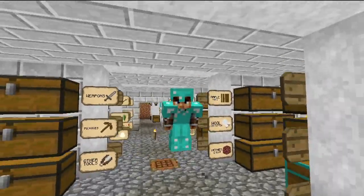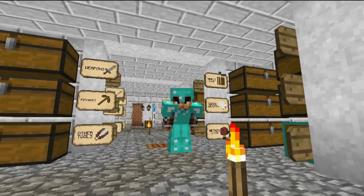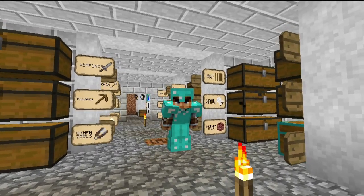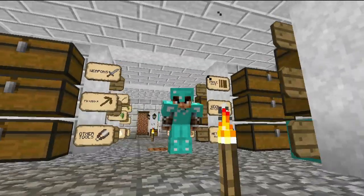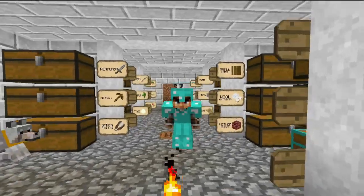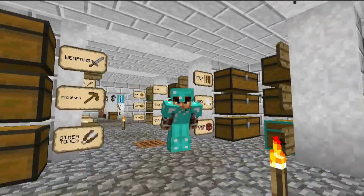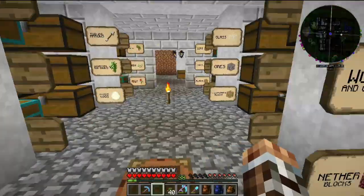Hello everybody, it's Paro and welcome back to ZooCrafting. We're here in the basement of our house and we're going to be gathering some resources so we can finish off the Swan Lake Cafe. We need to add some furniture and decorations, and I think we're ready to add in some waiters, waitresses, and also some chefs. So that's what we'll do — we'll grab some resources.